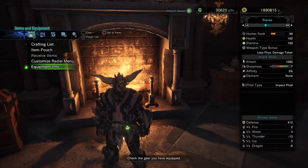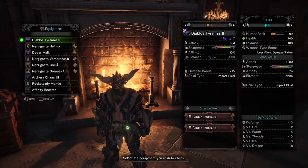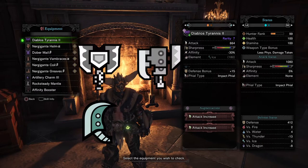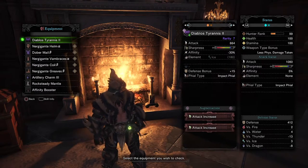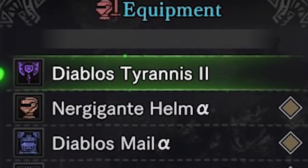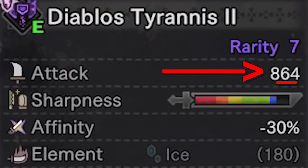I tend to run a max DPS build on my charge blade. The reason for this is weapons like charge blade, switch axe, greatsword, or hammer tend to focus more on burst damage. As you can see here, my weapon choice is the Diablos Tyrannus Mark II. It has the highest raw damage for a charge blade currently in the game.